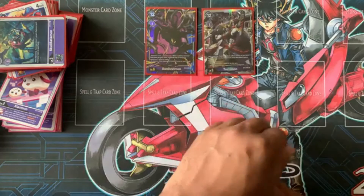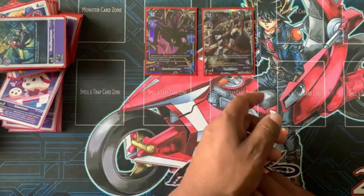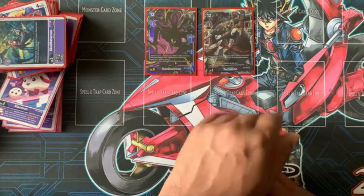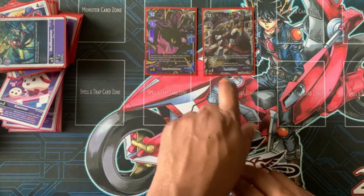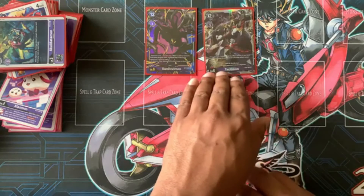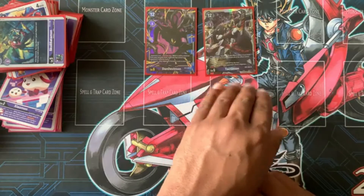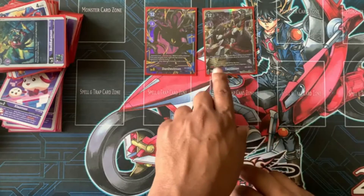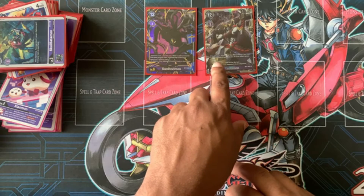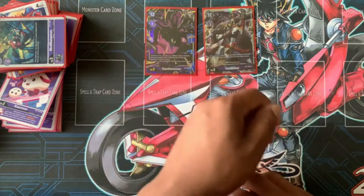Omnimon Zwart: when attacking, activate one of the effects below — if you have no other Digimon in play, activate all effects instead. One: gain one memory. Two: this Digimon gains 2000 DP for the turn. Or three: delete up to three of your opponent's level three Digimon. The rookie rush killer. Then gain that extra 2000 if you want to get rid of something, or gain memory to play something else.